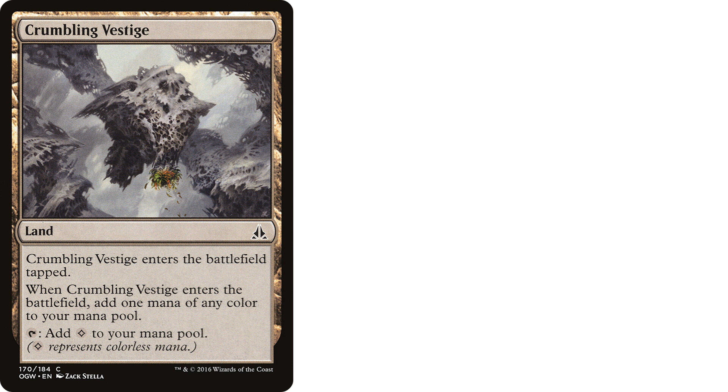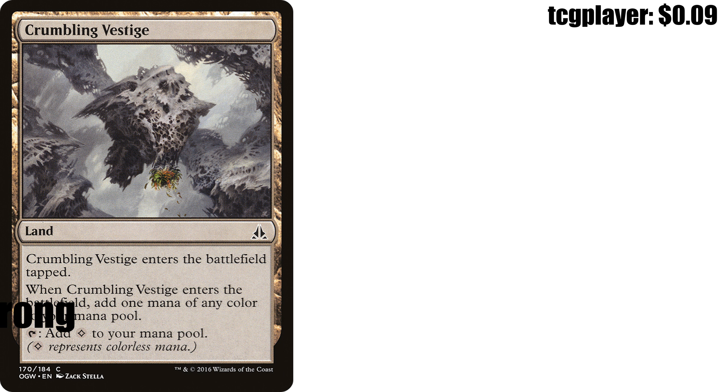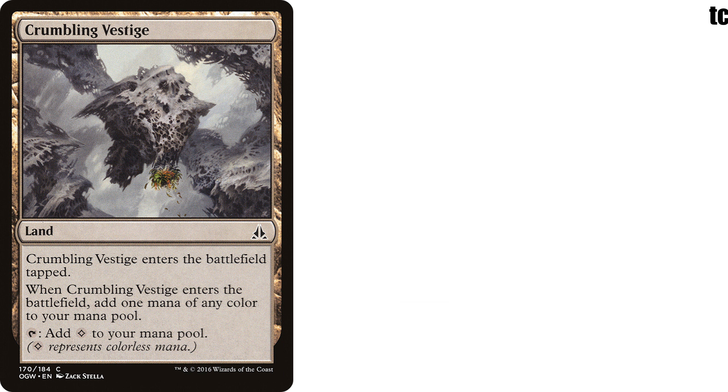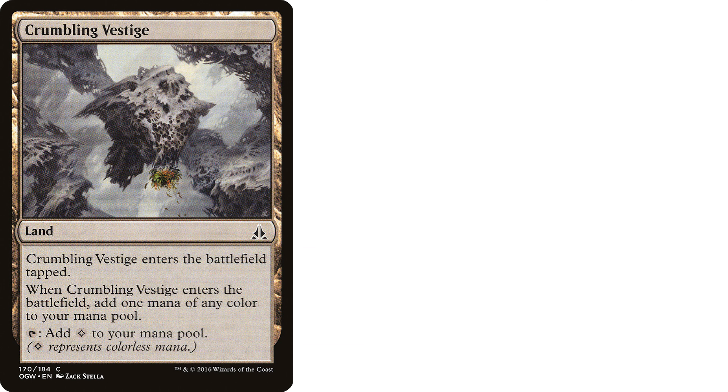Let's snag a look at Crumbling Vestige, a land from Oath of the Gatewatch. It enters the battlefield tapped, and when it enters the battlefield, add one mana of any color to your mana pool. You can tap it to add a colorless to your mana pool as well. This is just a dope colorless land, which means you can run it in any deck, and even though it comes in tapped, we still get mana upon it entering — and that mana can be a color of our choosing, which really helps in multicolored decks that want to fix their mana on a budget. Just a really fun utilitarian land, kiddos.